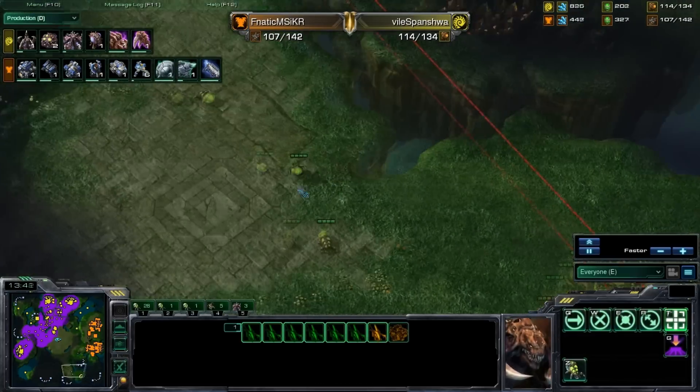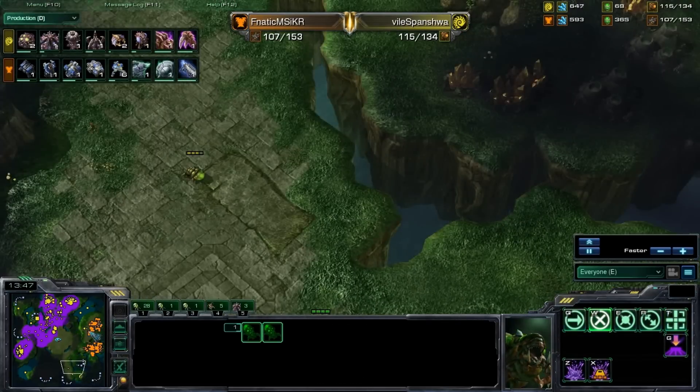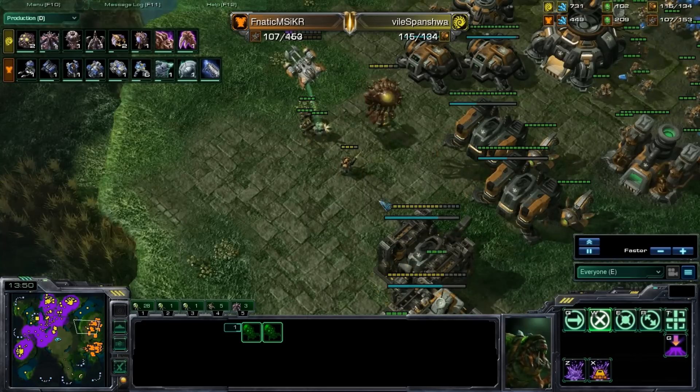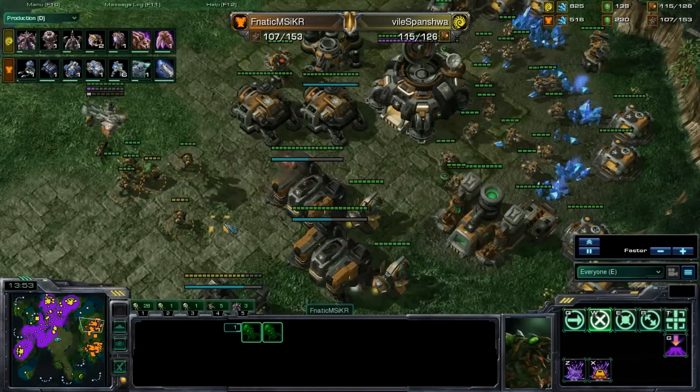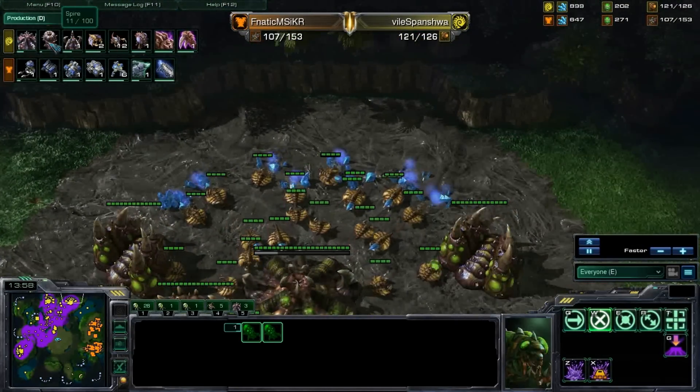So we're going to see what Svanishiwa opts to do. He is setting up a few banelings down here, so we'll see what he wants to do with those. The build is pretty much run and the rest of it is reactionary stuff. His hive is going up and he is starting a spire.